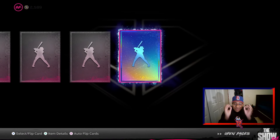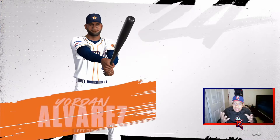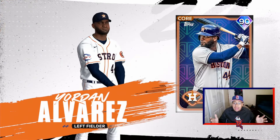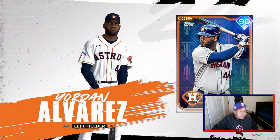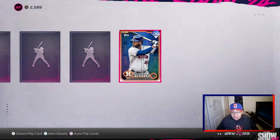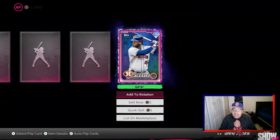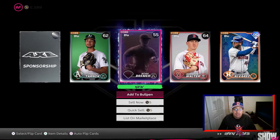This is what I got in 10 packs. First diamond of the game, our first ever diamond — it's a blue, and it's Yordan Alvarez! First diamond. I saw this and was like, okay, maybe he's worth a good amount of stubs. 90,000 stubs already to work with on the account, which is going to be very crucial.